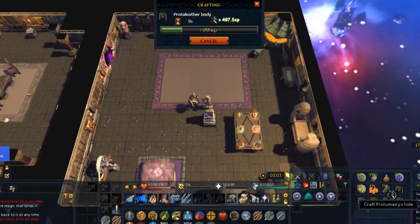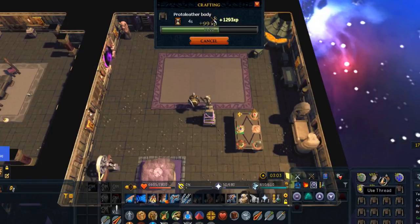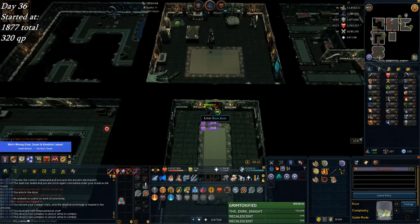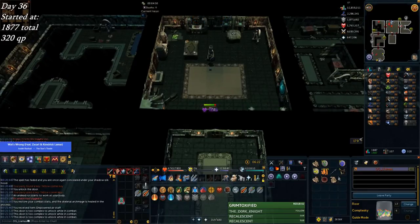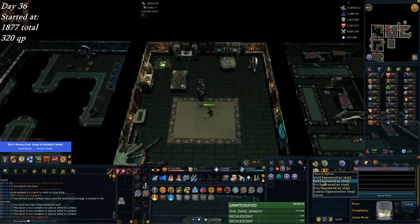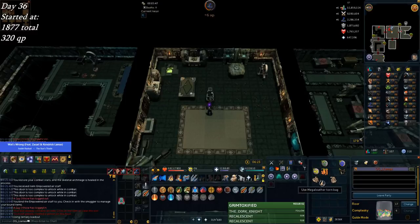The biggest stack of hide I've ever seen. I think I might actually pass the 250 thread mark this time. Getting really close to ending off the dungeoneering grind. And empowered air staff — T80. That's a really nice upgrade. But then I realized I can't use the empowered air staff because I need fire runes to cast Alch. I bamboozled myself.